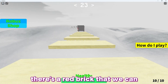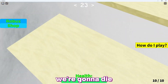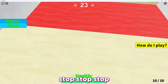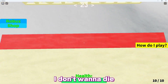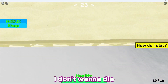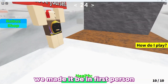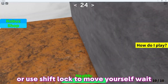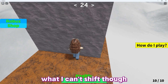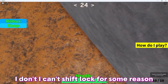There's a ladder down here — there's a red brick! We're gonna die, stop! Please, we made it! Be in first person or use shift lock to move yourself. I can't shift lock for some reason — why does this ground look like poop?